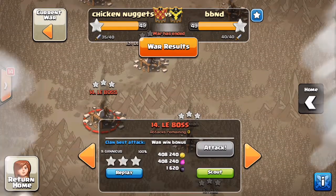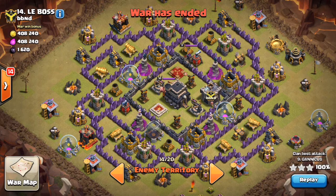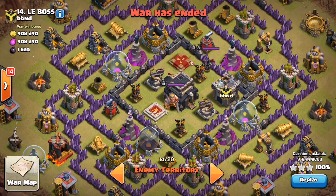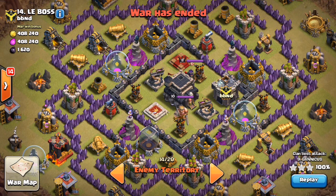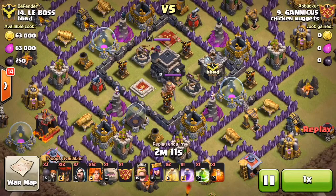The next attack we have is Genicus going in on their number 14. This base is an underdeveloped Town Hall 9 and again you can see they have their Expose set to ground only, which is too susceptible to air attacks, especially with low-level air defenses. Let's see what Genicus is able to do with this.